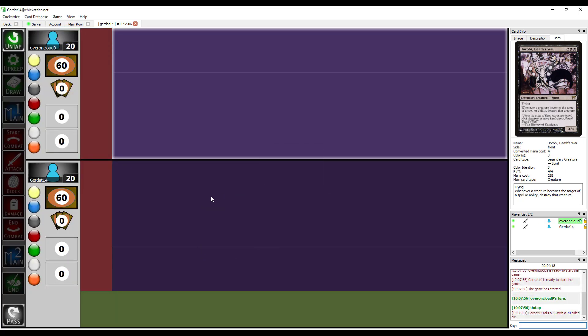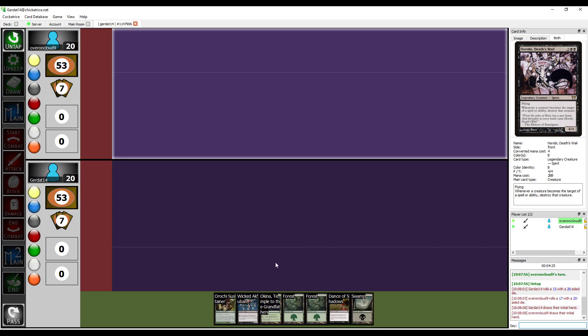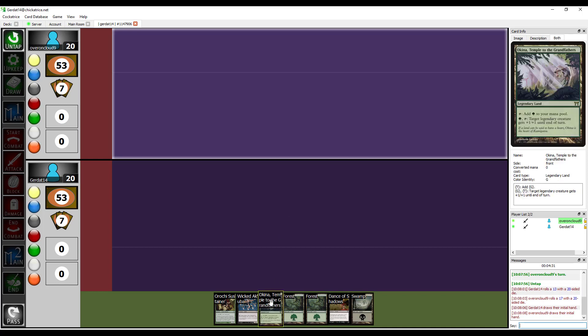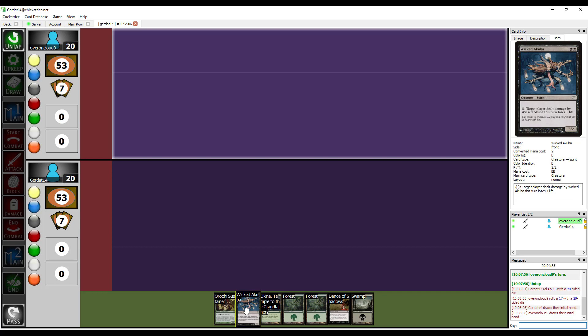Roll die. Swing — dang it. One of these days I'll actually win one of those. I can keep this. I will accept and keep his hand and I will keep my first turn privilege and put down an Island on my turn.